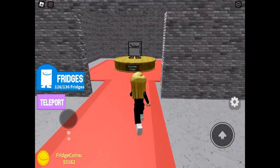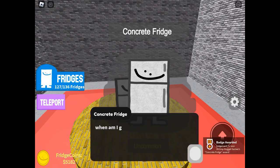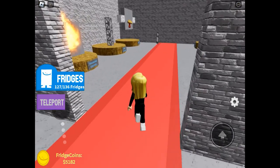Here they are with a nice plinth of their own — nice and easy. The poor concrete fridge is not getting paid for being in the museum, so we're moving around to go and get ladder fridge now.